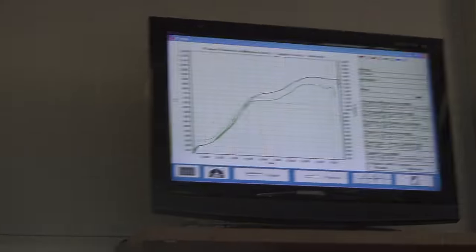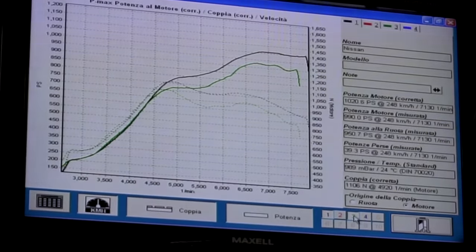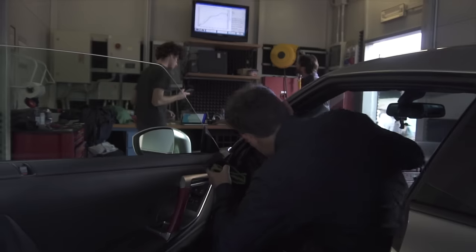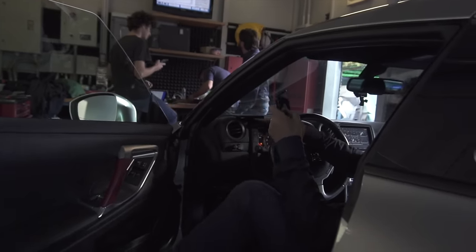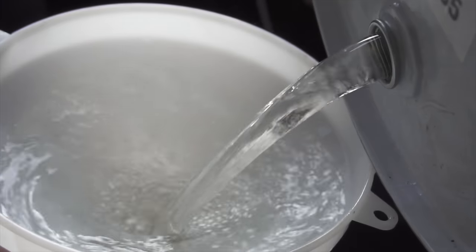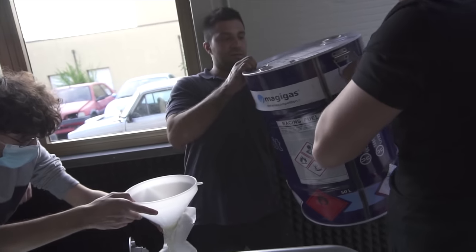Abbiamo fatto le quattro cifre! 1.020 — ci siamo quasi. Eroga 1.020 cavalli con 2,2 bar di pressione e benzina a 100 ottani. È arrivato il momento di boostare il turbo e alimentare il GTR a etanolo. Mi sembra che siamo sulla strada giusta.